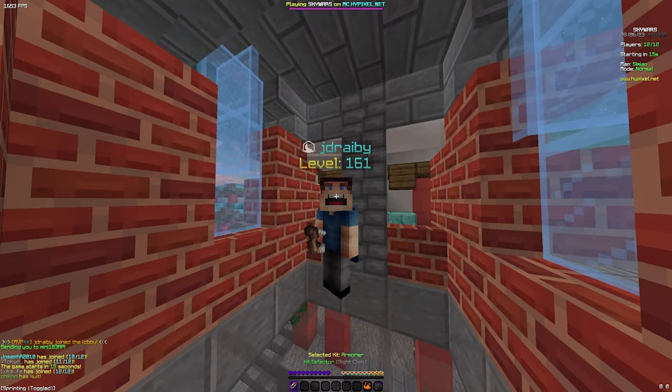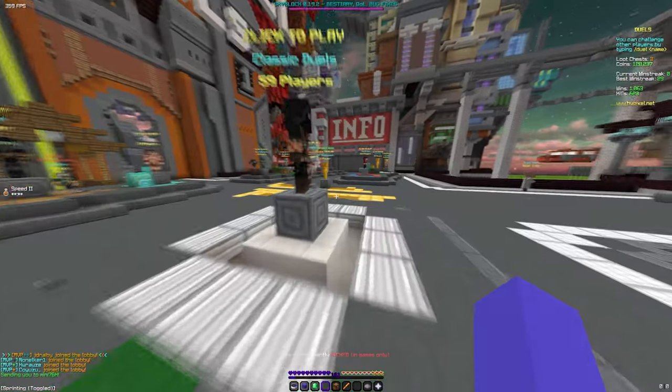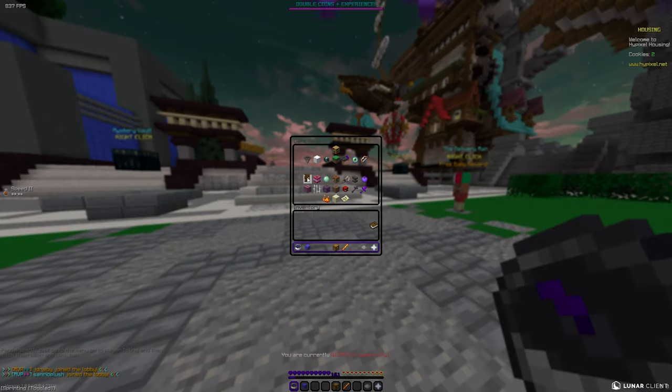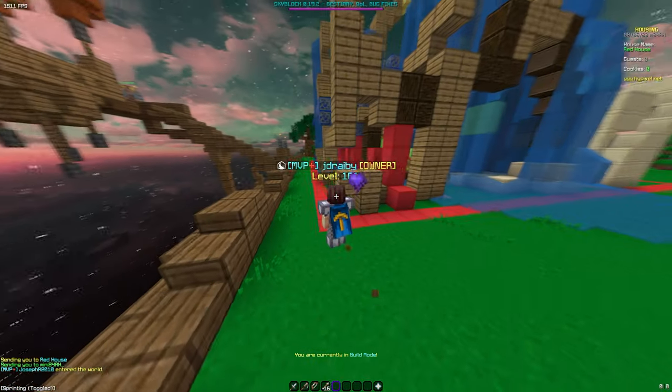See — it even works on duels. It works anywhere, trust me, this is not fake. You can see it right there. It also works for housing, so you can flex on your friends — just go to your houses and the cape shows up there too.